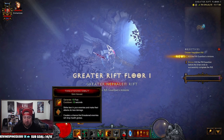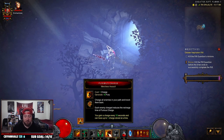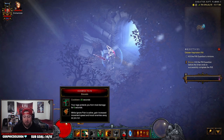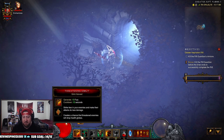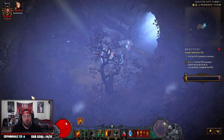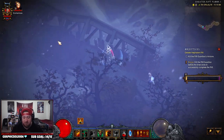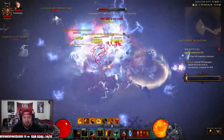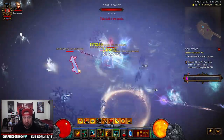When you start, you use Threatening Shout and then Furious Charge to get around. To build up your fury you start with Furious Charge, hit enemies, and then you start Whirlwinding. Right off the bat you pop Ignore Pain for defense, Wrath of the Berserker for overall offense, and then Threatening Shout to get health globes which helps increase your defense. You just Furious Charge in, pop Ignore Pain, and use Threatening Shout.